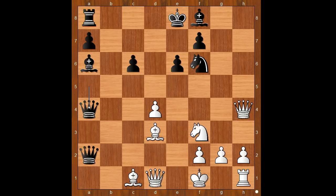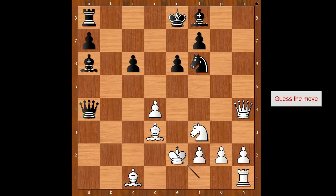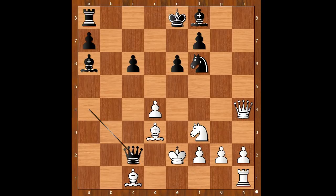Rosenberg played queen to e2, queen takes queen check, king takes queen. Black played a move and white resigned. Tartakova played queen to c2. White resigned. For entertainment purposes I will show you just one line: knight to d2, queen takes on d3 check.